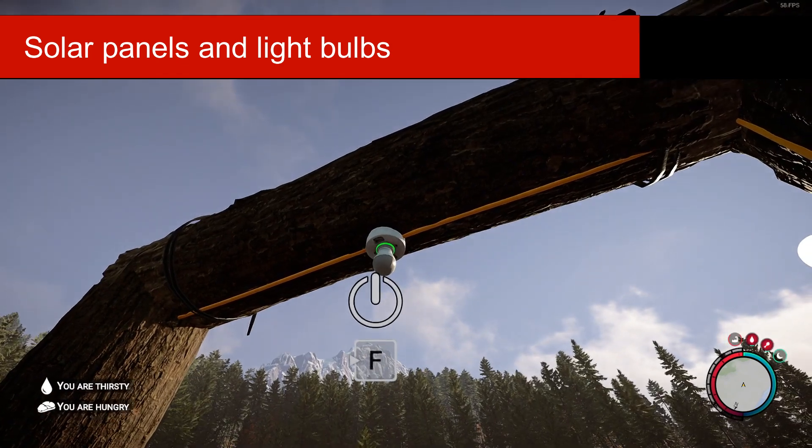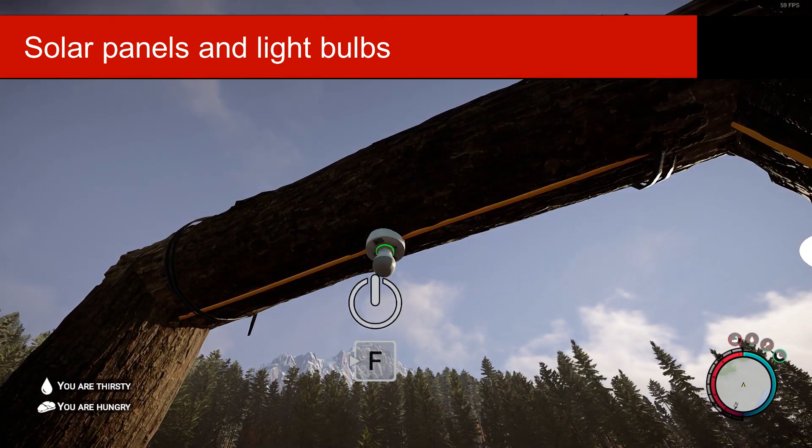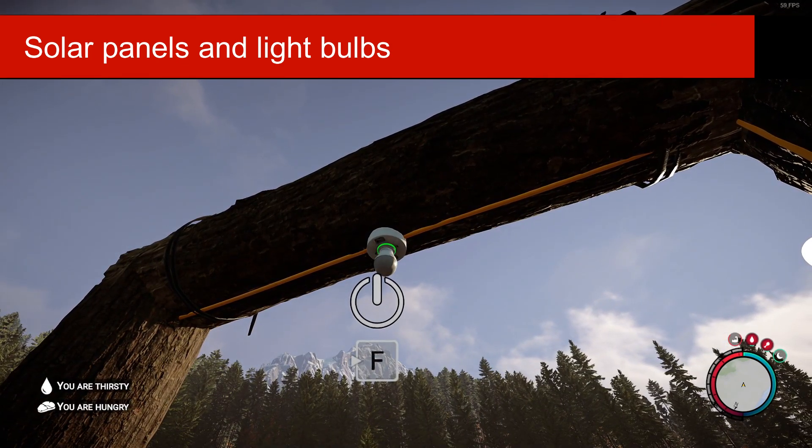Additionally, in this update, light bulbs have this green circle when they have power, which is really nice.